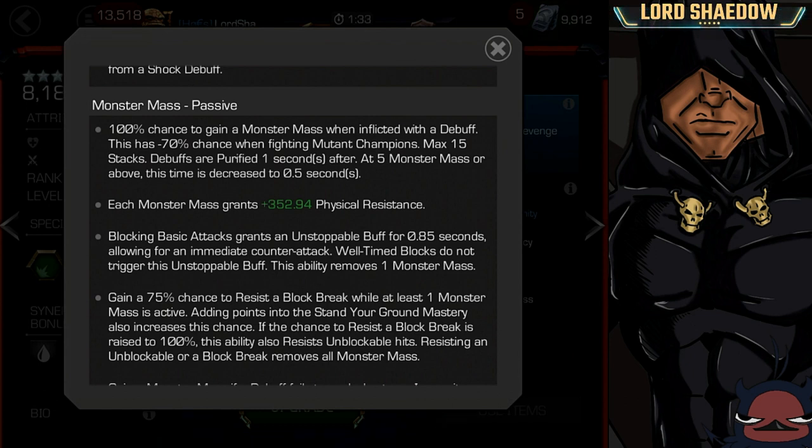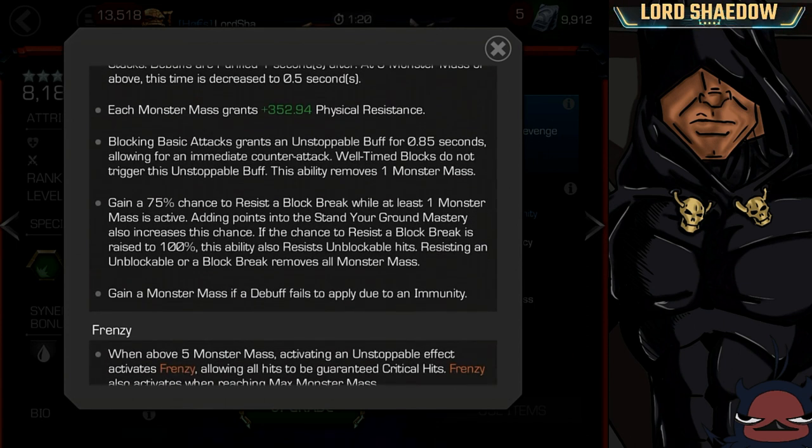At five Monster Mass or above, that purification time decreases to 0.5 seconds. Blocking grants him an unstoppable buff, which is useful, but it does remove one Monster Mass — so you don't want to block a lot while trying to build up. You also gain a 75% chance to resist a block break, similar to the Stand Your Ground mastery but more effective. Adding points into Stand Your Ground mastery stacks with this and increases the chance further.